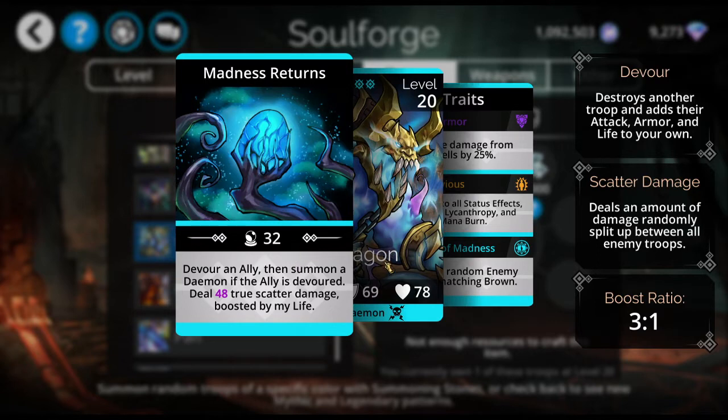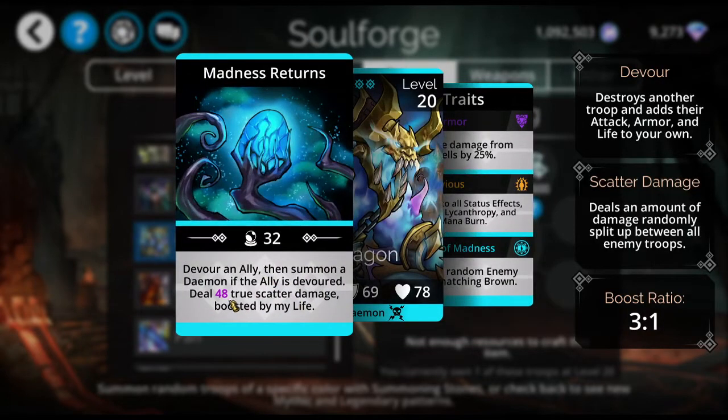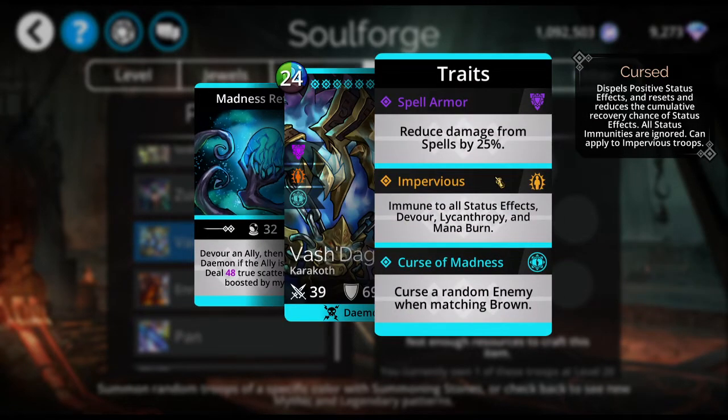What I use Vashtagon for is, when I take him in a Delve, I use him for his third trait. He curses a random enemy when matching brown. Therefore, anyone on the other team that is impervious to devour is going to be able to be eaten by High King Iron Gut — that is what I use him for. I do use him for cleanup. He does a little bit of true damage, which is nice. I just cast him on himself, as long as he's not cursed or stunned himself. I cast it on him, then I am deathless for my Delve.